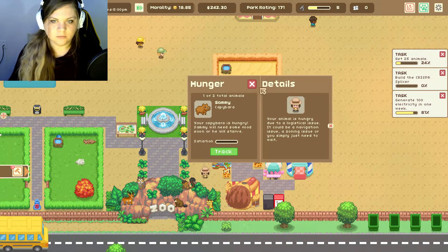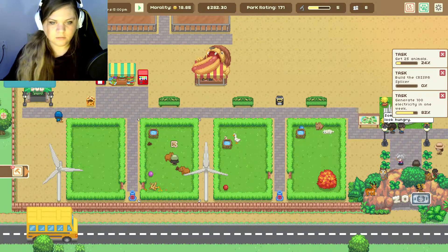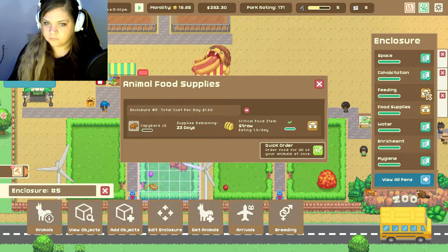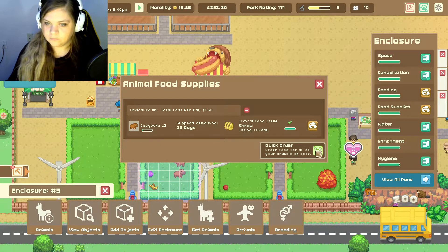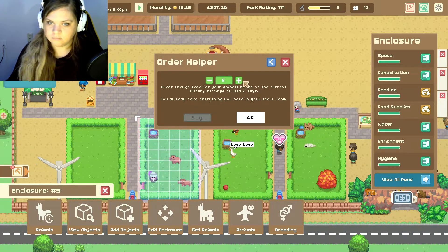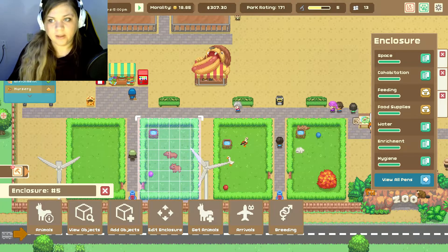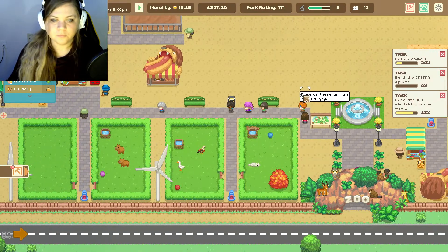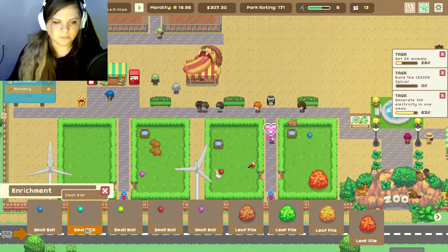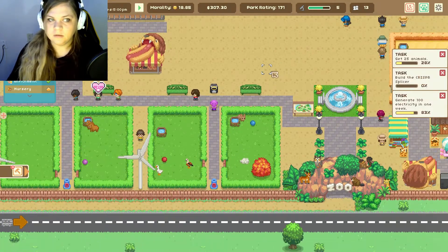There's a hungry little thing over here. Why are we not feeding this? Quick order for all my animals at once — sure. 'You already have everything you need in your storeroom.' Okay, well I guess we won't do that then. Do they have enrichment? You're fine.